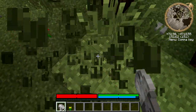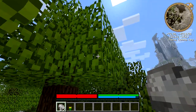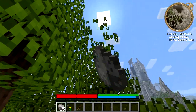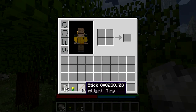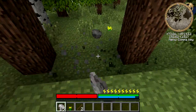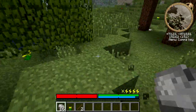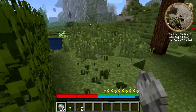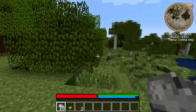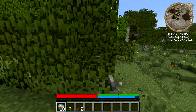After you have a good stockpile of stone — probably more than what I picked up — go ahead and start breaking leaves. Leaves are going to drop sticks, and sticks are important for making tools. I'm also occasionally breaking grass because this is how you get seeds. We won't need them right away, so don't spend too much time and energy doing that, but if you run across some, go ahead.